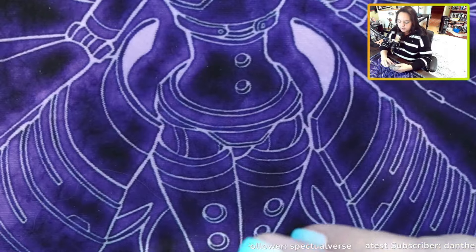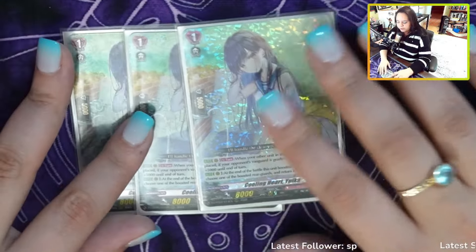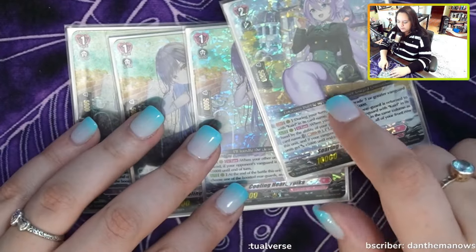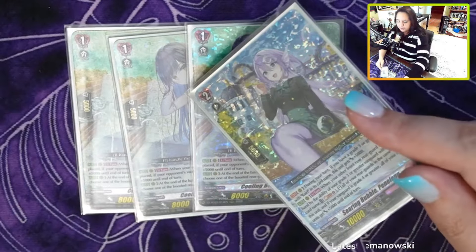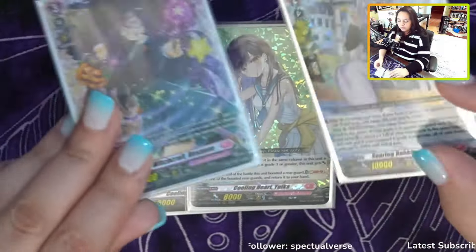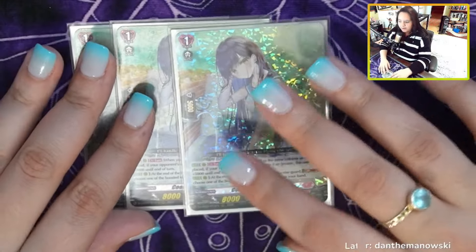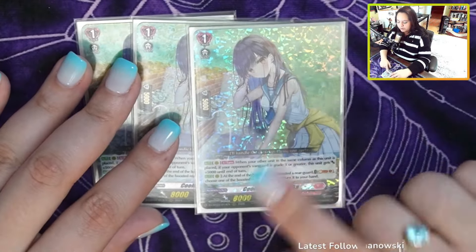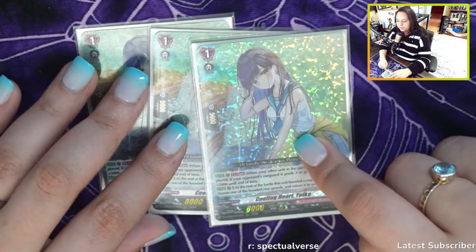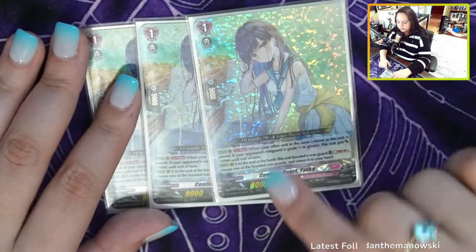Next, Yuika — this is mainly for the Sharanui matchup. I put this back in just to deal with Sharanui matchups and also to be able to get the grade two back to hand. Getting this back to hand is pretty important because we have a soul issue now — that's actually why I opted to run this engine with the grade three, because Rosani replenishes the soul. You will eat your soul really fast, so be careful. Make sure you're not accidentally soul blasting a Kairi out without a way to get one back. Yuika also says on boost, bounce the card in front of it back to hand with a soul blast, and she gets 5k when your damage is greater.